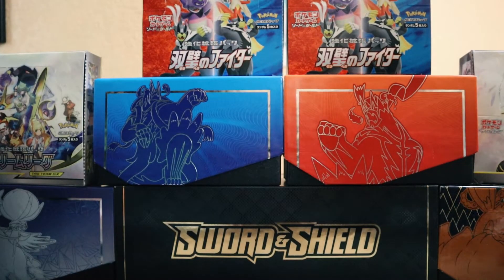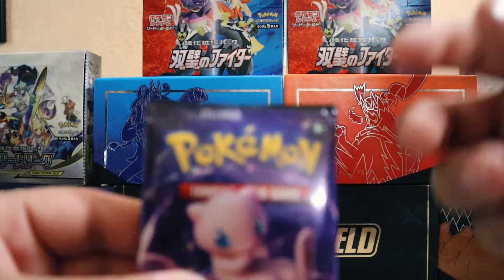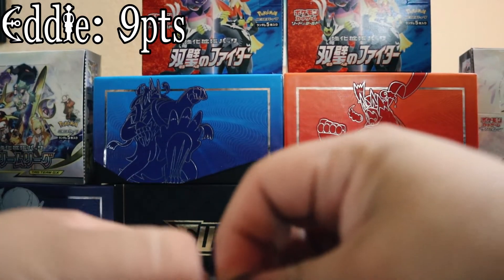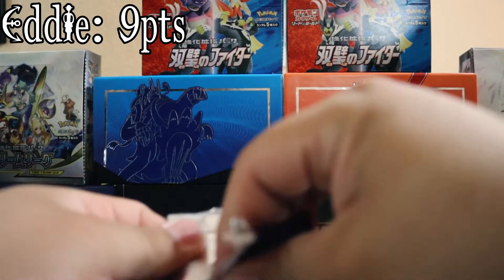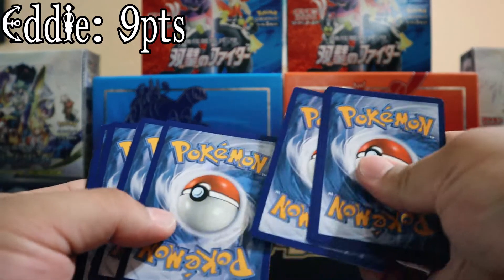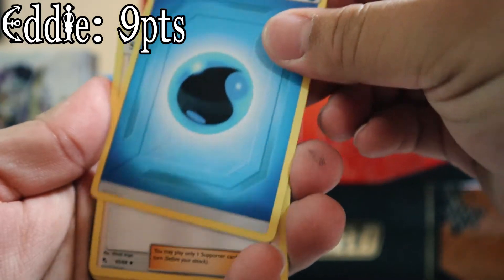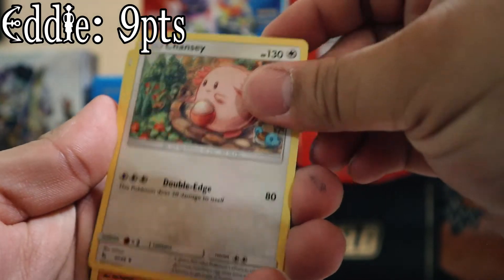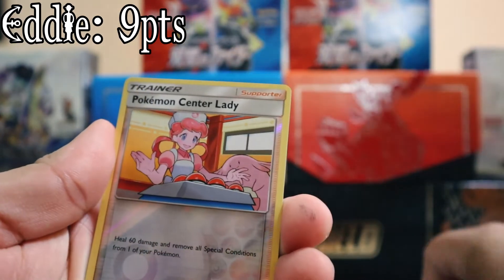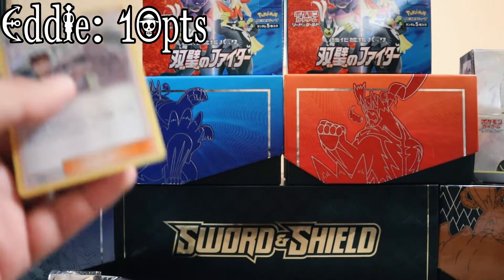All right, my last one before we do the trade. Oh, because you went first - my last one, then it's gonna be your last one. All right, Mew pack. One, two, three, four. Hopefully in focus. Water energy, Sabrina, Charmander, coffee, Eevee, Ekans, Pokémon Center Lady... and Brock's Training holo! All right, that's a hit. I guess any of this audio is usable - we'll have to find out.